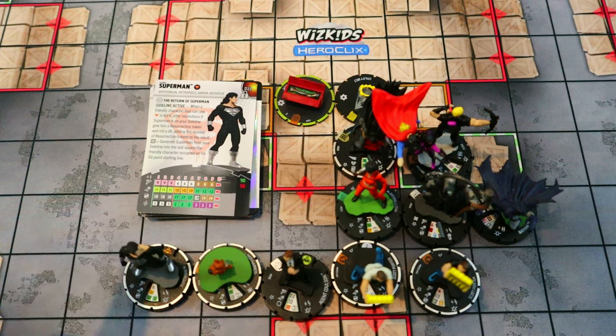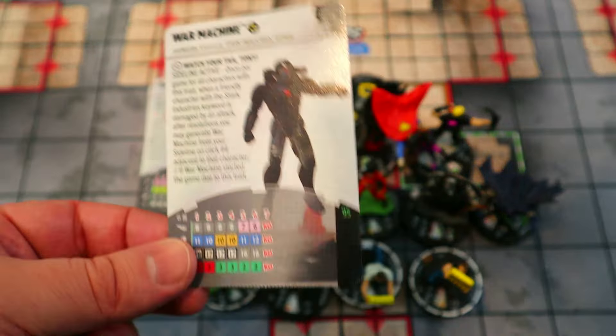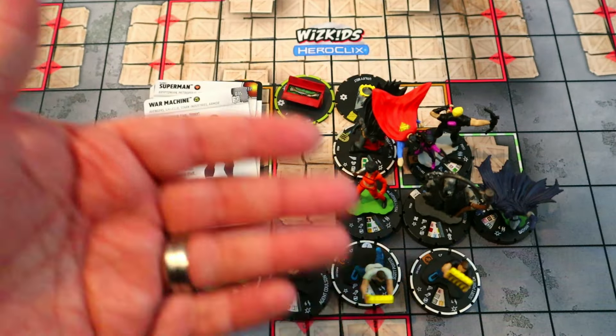We don't have any primes on the team, so the best sixth sideline option would be Absorbing Man Prime. You put four token markers out at the beginning of the game and slowly move them toward the middle; if they all get into the same square you pop out a full-point Absorbing Man for free — absolutely nuts. I'm still working on getting one. If you don't have one, there are plenty of other mystery cards to choose from, or you can use War Machine — he comes in whenever a Stark Industries character gets hit, and since white shirt Scott Porter has all keywords all the time, if he gets hit you can generate War Machine next to him.